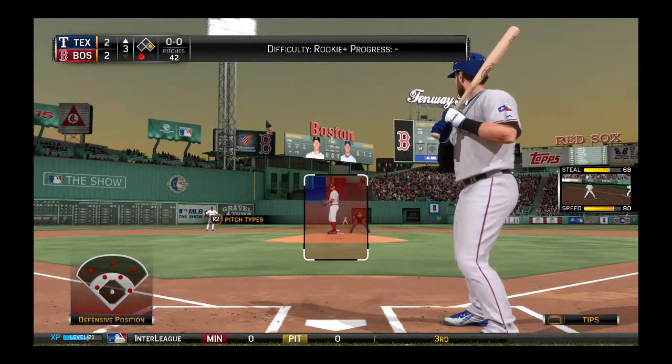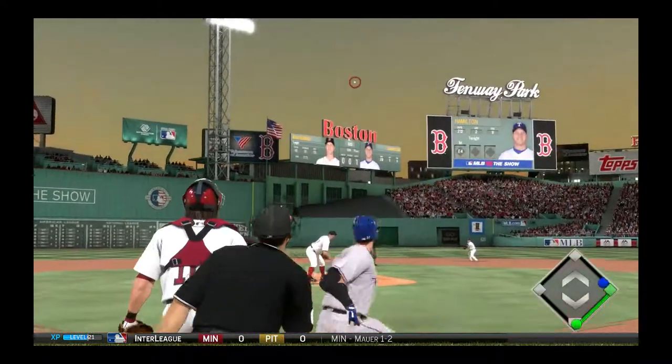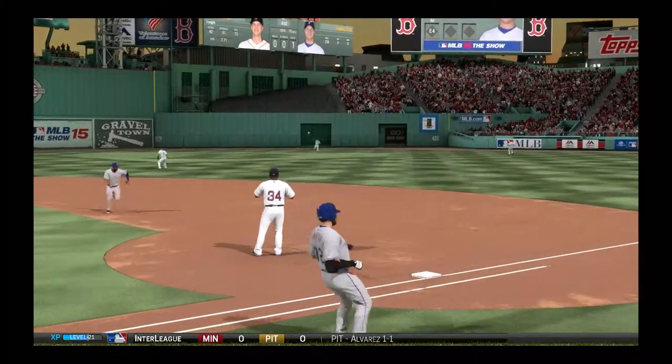Hamilton steps in at 2-2 and it's tied. First pitch of the at-bat from Justin Masterson is hit into center field, but Mookie Betts, the young center field phenom, is there to make the catch.